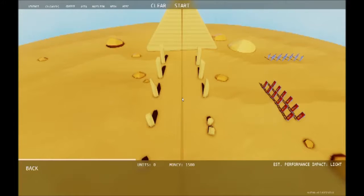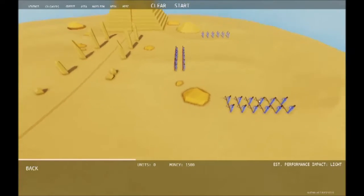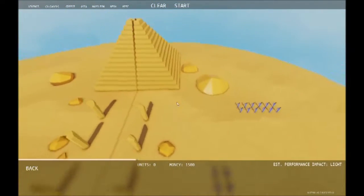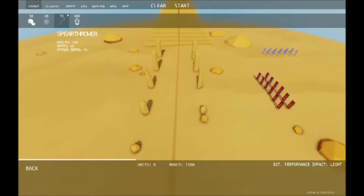Excellent! Egypt! What have we got? We've got knights - shields and knights. Nice. Alright, let's go Greece on Greece.